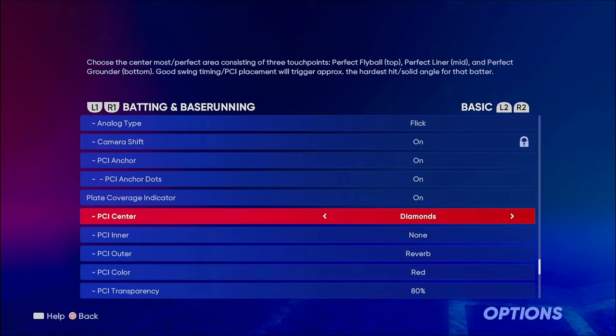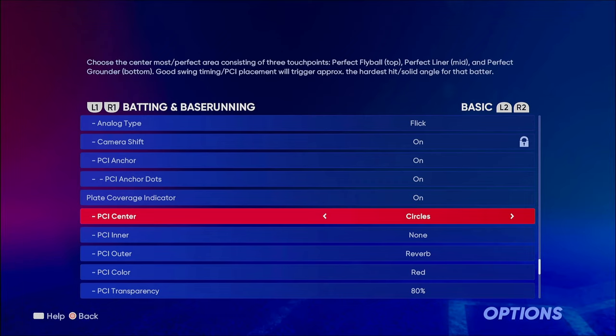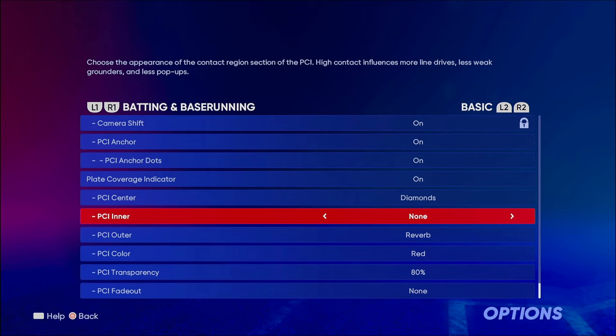For PCI center I have Diamonds, because I feel like diamonds make me see the ball a lot easier versus dots. I don't like the Altitude setting because of the lines — I like the diamond because they're big enough that it basically looks like you're hitting the ball square on. For PCI inner I have None, and for the outer I have Reverb. Having no PCI inner but just an outer is a key part of my setup.